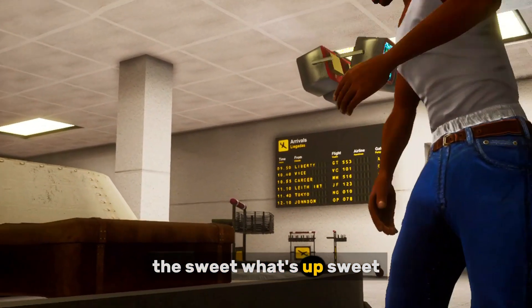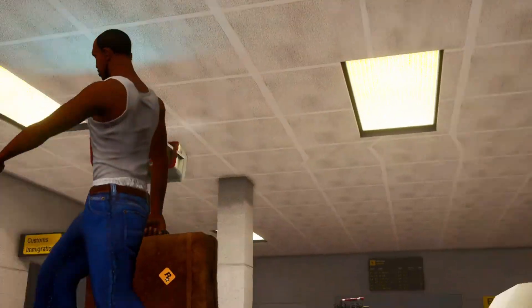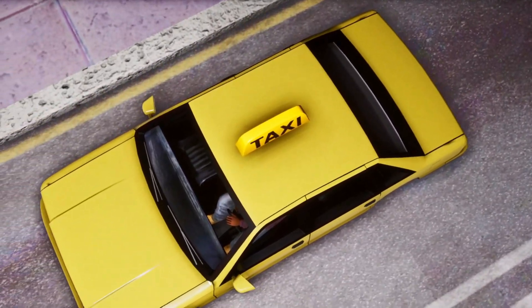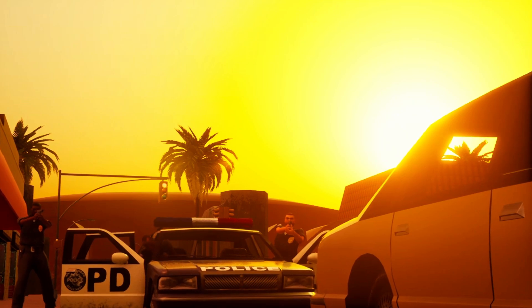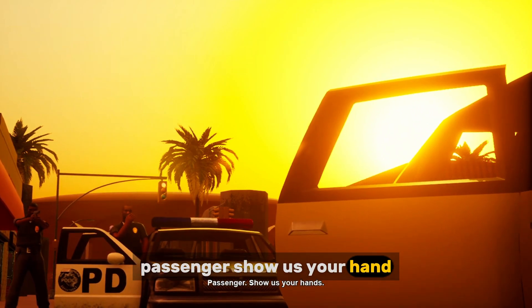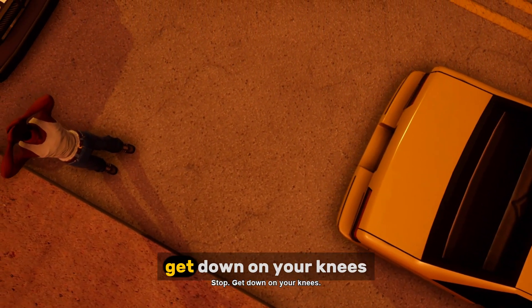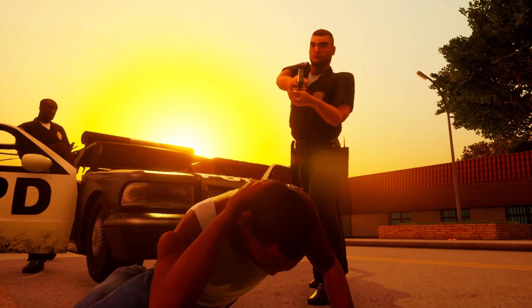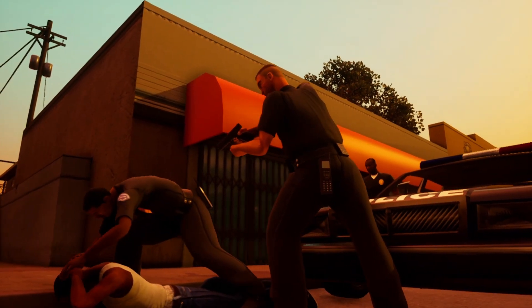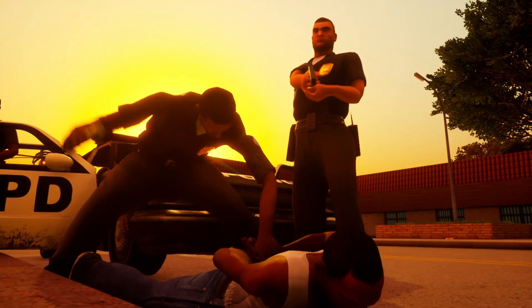What's up? Carla Sweet. What's up, Sweet? What you want? This is Mama — she's dead, bro. Passenger, show us your hands. Stop. Get down on your knees. Now down on your stomach. There you go. I'll take that, Hernandez.